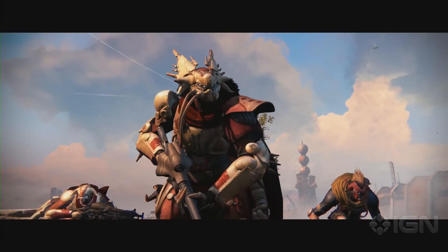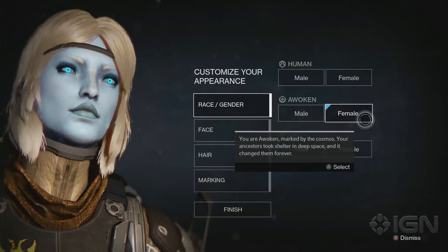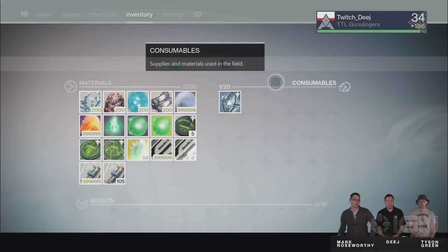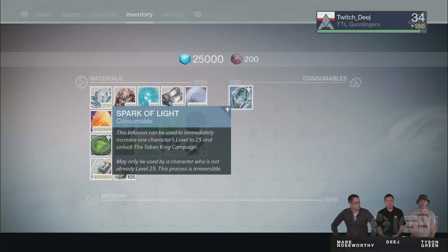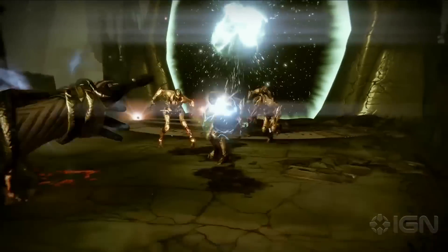When hopping into the Taken King, you're going to have a few options when choosing how your adventure will begin. First, if you just want to hop into the game and play with your friends, you can create a new character, go through the tutorial, and then stop at the postmaster to grab a Spark of Light. This little item will immediately power up your guardian to level 25 so you can join your friends or hop into all of the Taken King story missions and beyond.